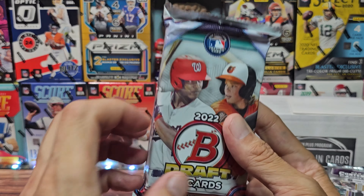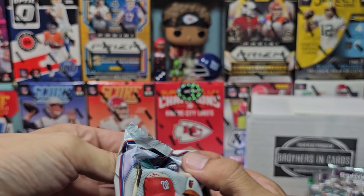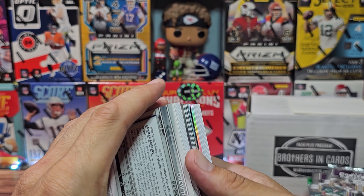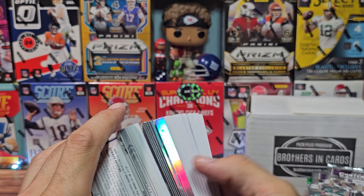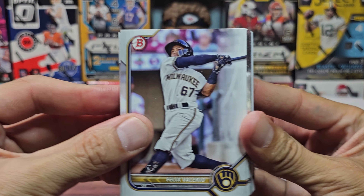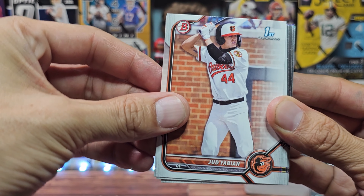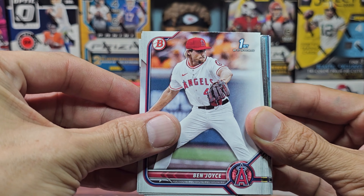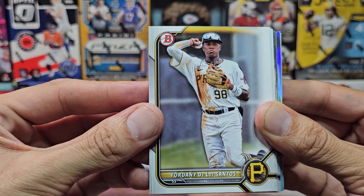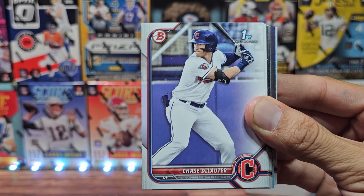We'll do the baseball first — you'll have to help me because I really don't know. It's Bowman Draft, which means we're going deep into prospecting, which I'm absolutely horrible with. The cards are in different directions so we'll flip it over. I'm also not good at pronouncing baseball players' names. We got Valerio Fabian — first Bowman, Ben Joyce — first Bowman, Snelling first, De Los Santos for the Pirates, and Hughes first Bowman.